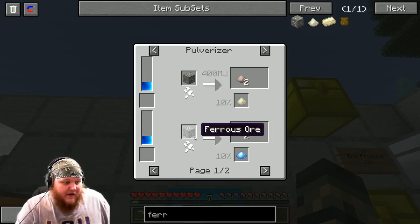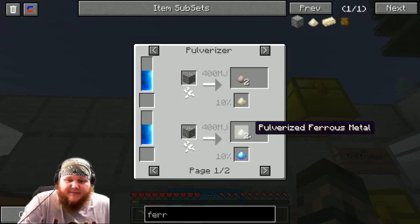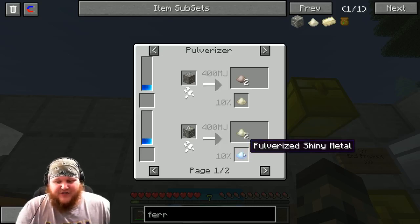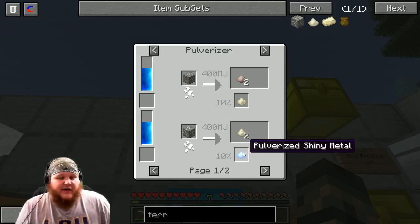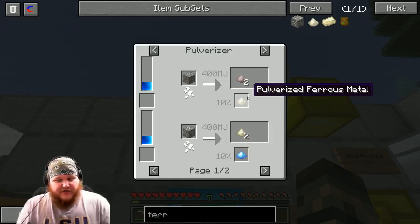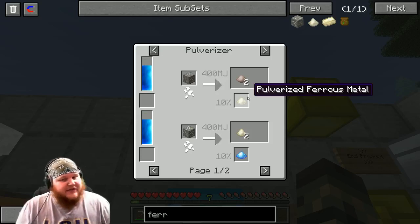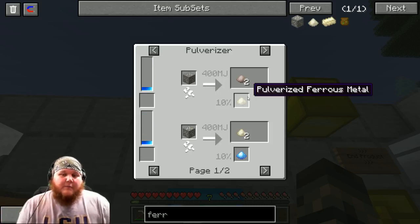Throw that ferrous ore into your pulverizer that we made in the last episode and you're going to get ferrous ore times two. As a byproduct you also have a chance of getting shiny metal. The other way of getting ferrous metal is if you've been getting large quantities of iron — if you're pulverizing your iron you're getting a 10% chance of producing ferrous metal as a byproduct. So if you've done like six stacks of iron, chances are you've got ferrous metal.